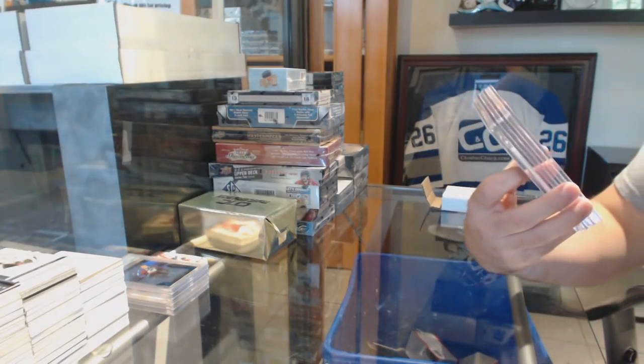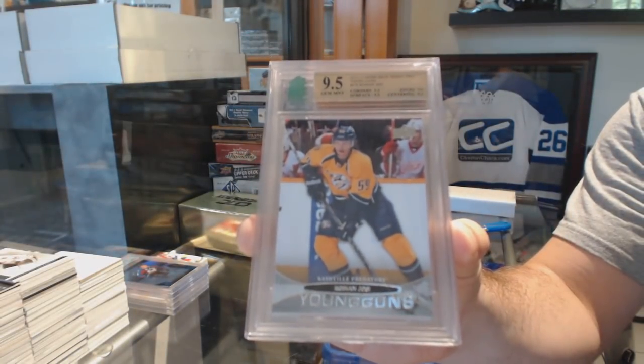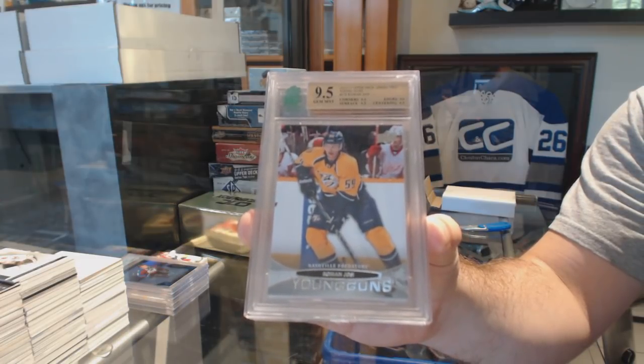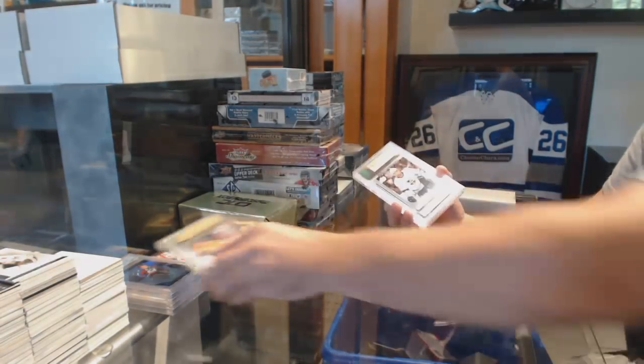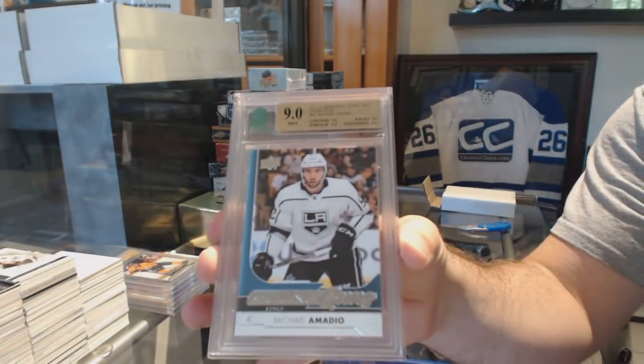We have a 9.5 Young Guns for the Nashville Predators — Roman Josi. Once I find out which break wins, graded 9 Young Guns for the LA Kings — Michael Amadio.